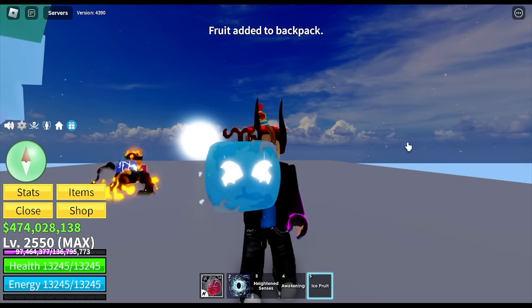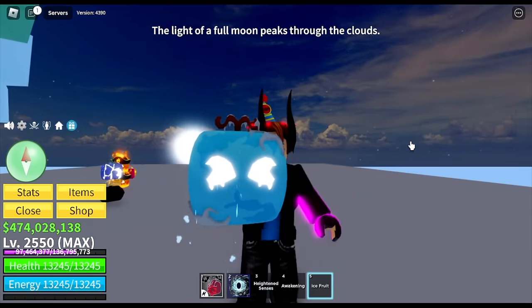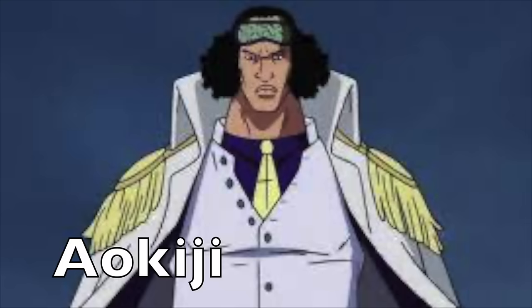Next fruit, we got the ice fruit. This fruit looks sad — check the details around it. Is it sweating or is that ice? This is the previous ice fruit. The owner of this fruit is Aokiji.